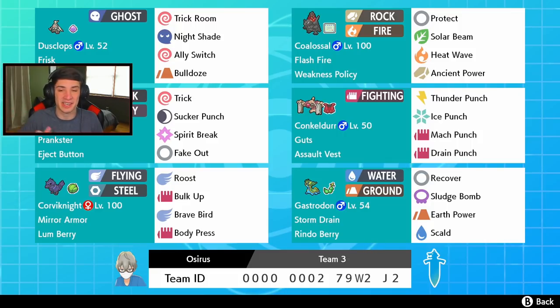We've got Conkeldurr here, who is a wonderful Pokemon in ranked doubles. He has Thunder Punch and Ice Punch for coverage, plus Mach Punch and Drain Punch for STAB - Mach Punch gives first-turn priority. He also has Guts and an Assault Vest, so if we can trigger the Guts ability we can do big damage. We've got Corviknight with Roost, Bulk Up, Brave Bird, and Body Press - we can bulk up and eventually go into big Body Presses.